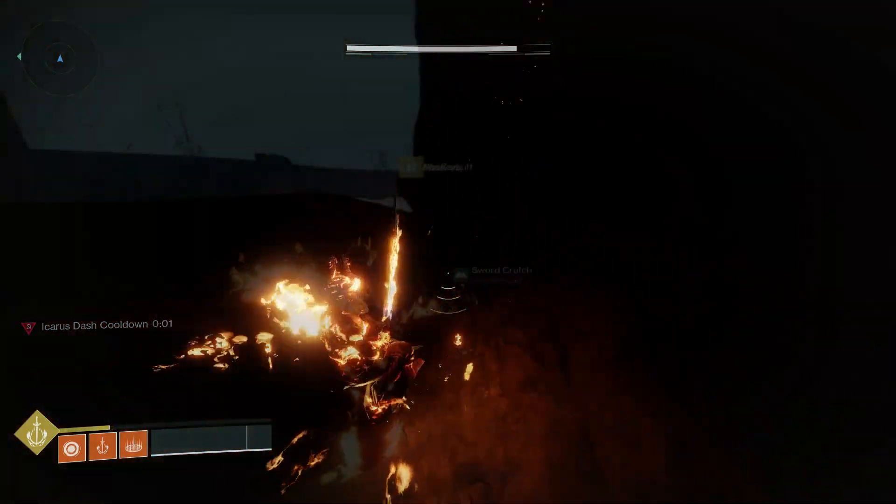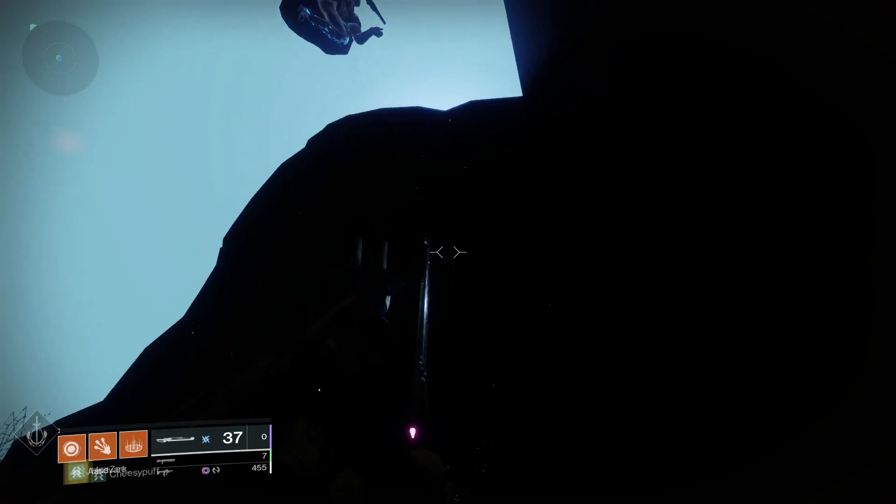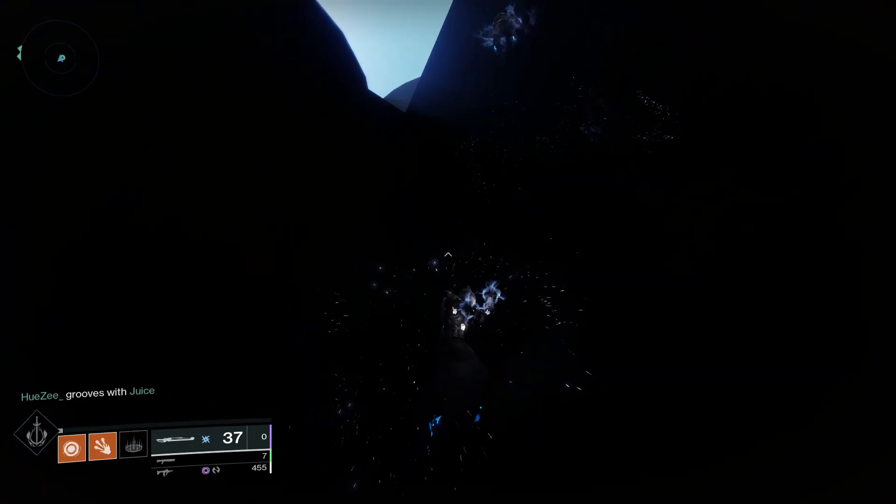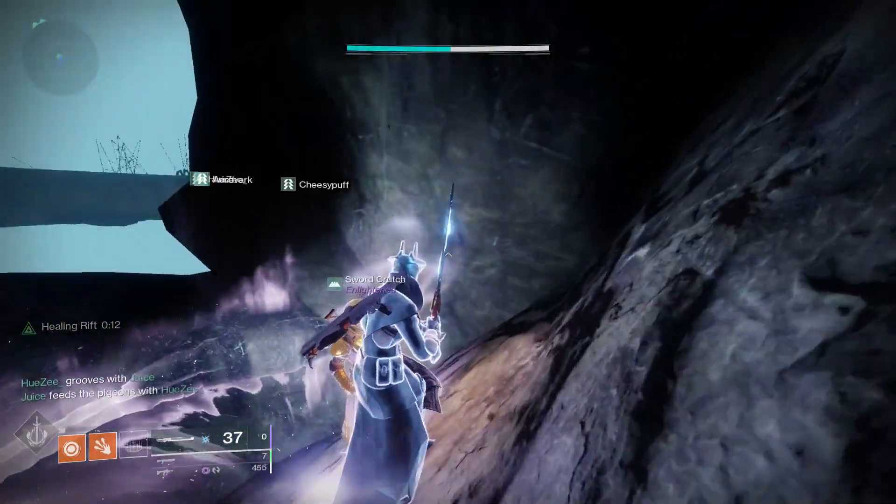When you land you will be above the sparrow race section. Climb the mountain up towards the left and there will eventually be an opening. This climb will be in complete darkness but you can use rifts to create some light if you wish.